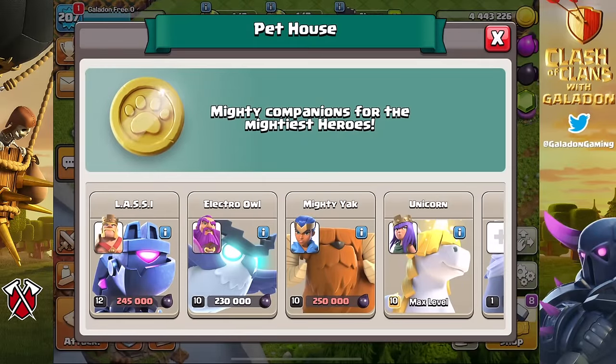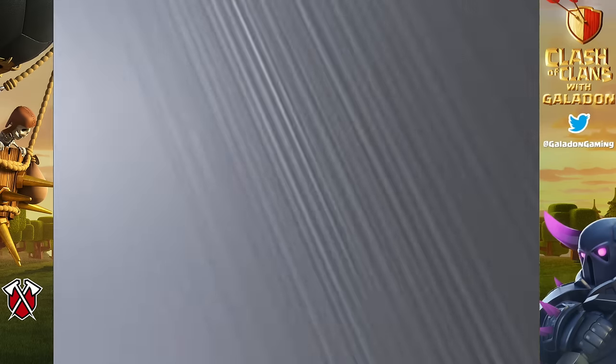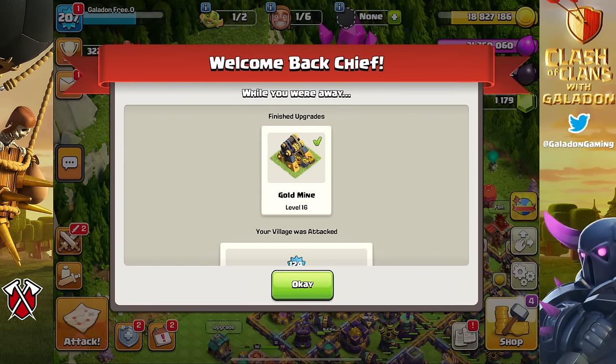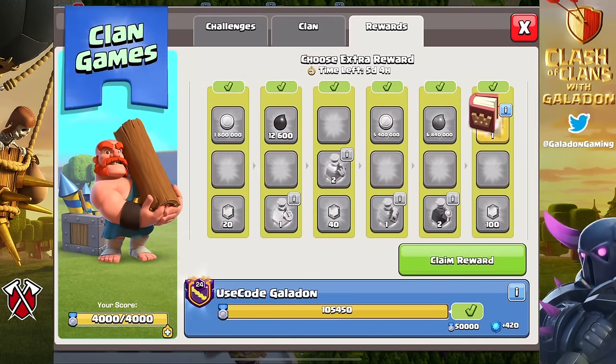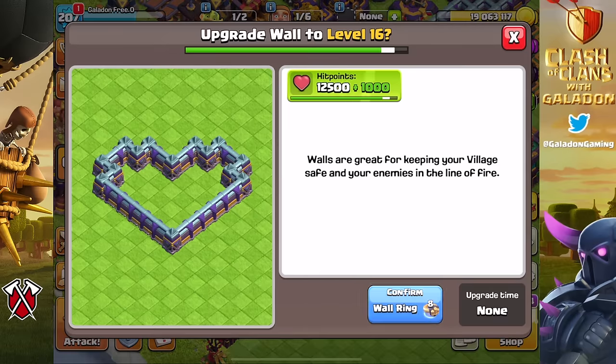Just because I'm not spending money on this account doesn't mean I don't have gold passes to give away. At kick.com/galadon, weekly streams with fun little contests for attacking lower-level town halls result in things like in-game decos, actual real-life statues, and of course gold passes.